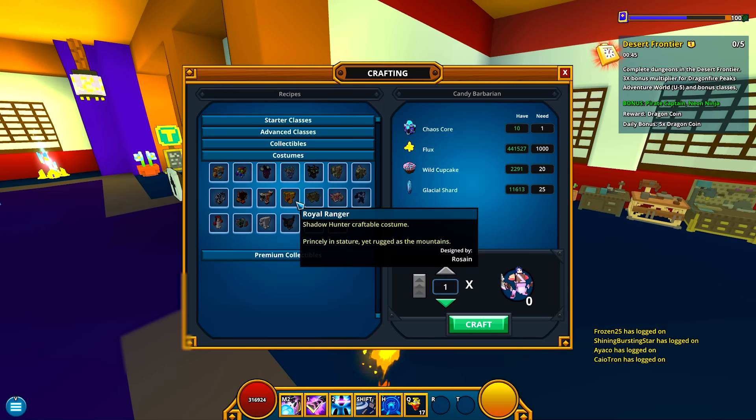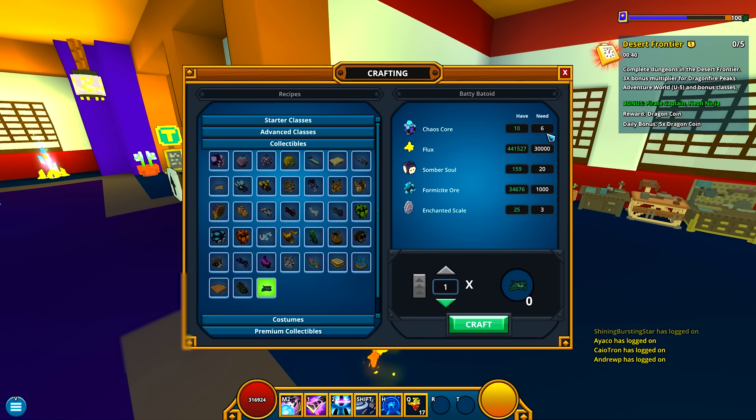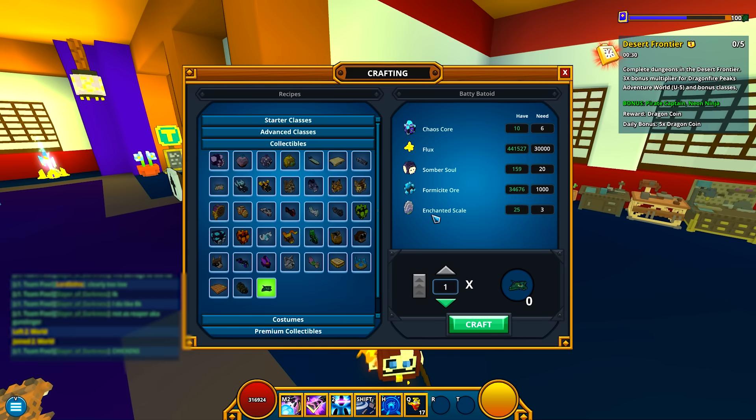I haven't actually crafted this guy yet, but I will for your purposes, so I can show you that it takes 6 Chaos cores, 30,000 flux — which is a bit expensive for a gross mount like this — 20 Somber Souls, and 1,000 Formasite and 3 Enchanted Scales.